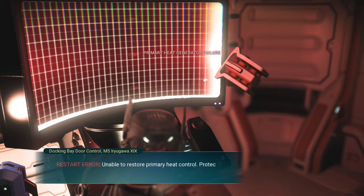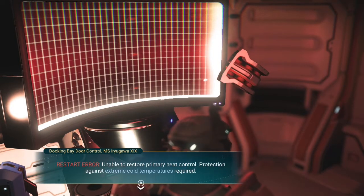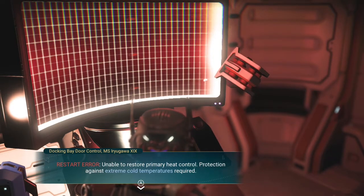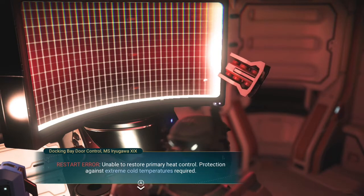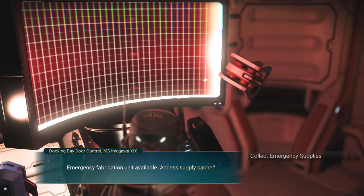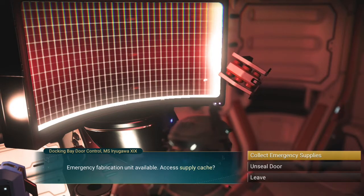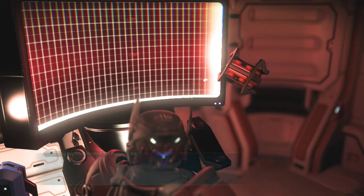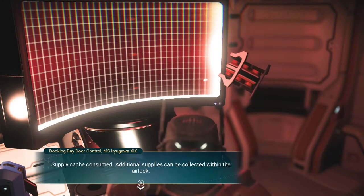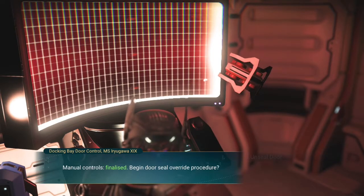You try to restart the hazard controls — restart error, unable to activate primary heat control. Protection against extreme cold temperatures required — that's why I told you to get those cold protections. Emergency fabrication unit available, access supply cache, click your emergency supplies — supply cache consumed. Additional supplies can be collected within the airlock.